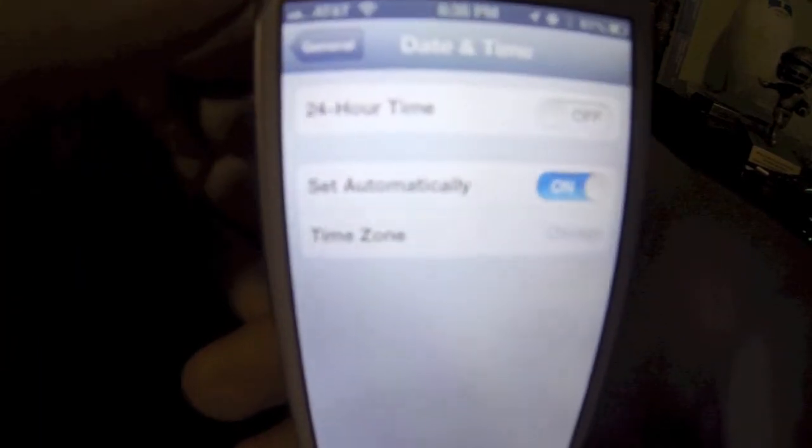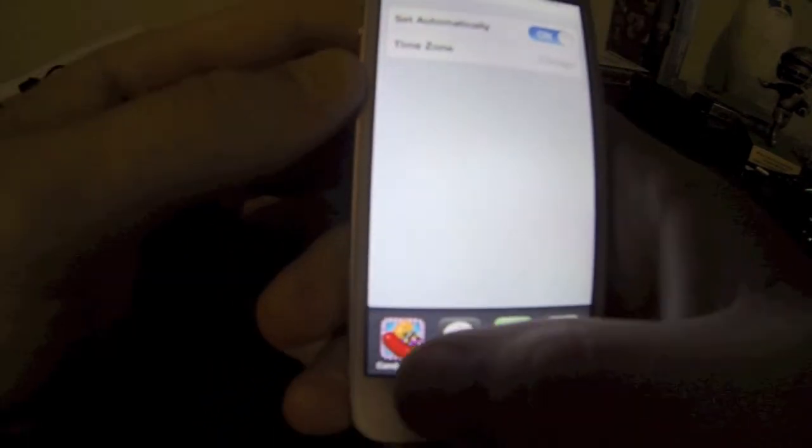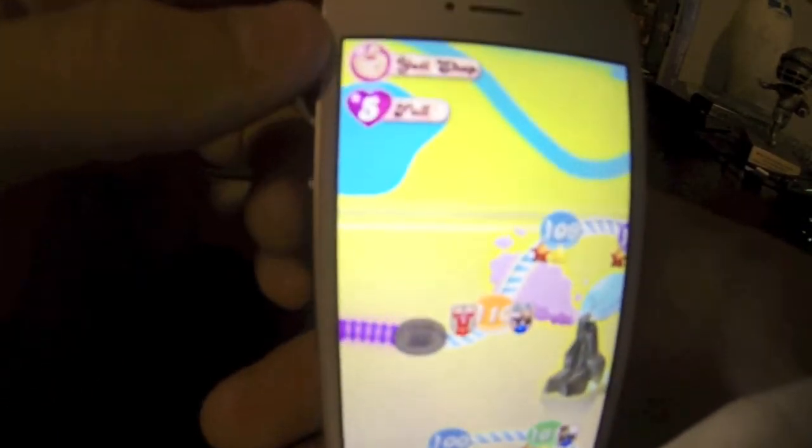Also, you can go back so you don't mess up your alarms in real life and everything else. Go back and just hit set automatically, go back to your game, and you still have five lives.